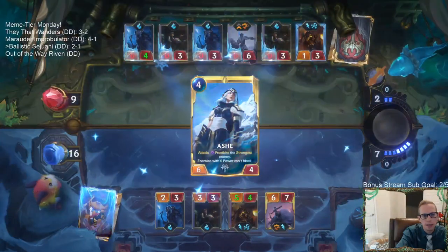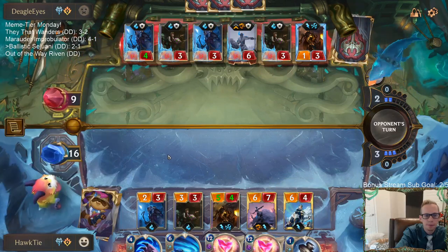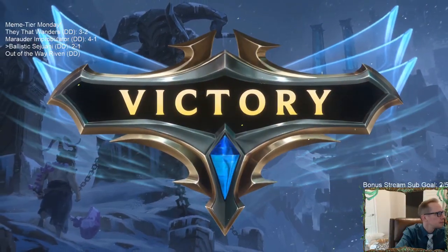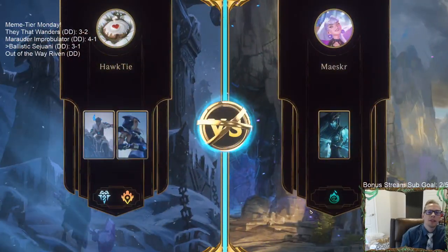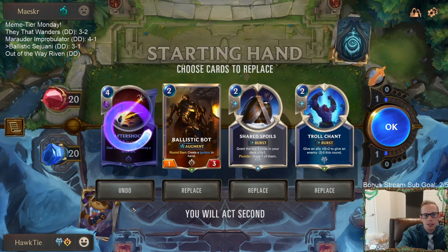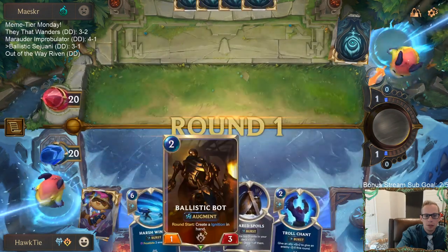Ash actually works really well in this deck — maybe Ash is the better champion instead of Teemo. What are they going to do? I'll just Ballistic-frostbite their whole team and attack — they can't block. Now begins a new era of peace. All Shadow Isles — they're going to be very fearsome, glad we have the frostbite we do with the extra Harsh Winds and Brittle Steel. Aftershock is a little slow at four mana, but Bot plus Ignition plus Shared Spoils is a nice combo. Troll Chant helps protect Bot.